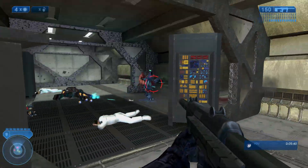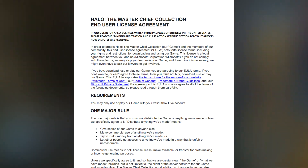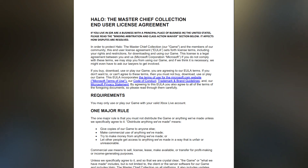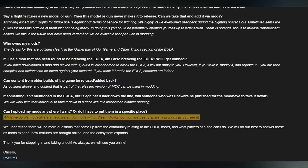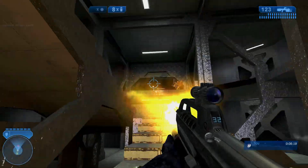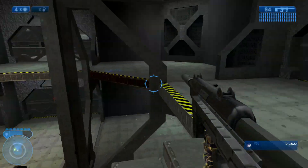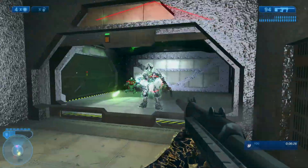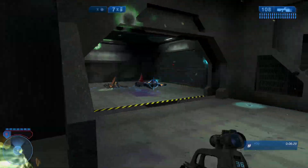Moving on, 343 recently released an End User License Agreement, or EULA, for the Master Chief Collection, which talks about the legal foundations for modding within the MCC. In the Frequently Asked Questions page for the EULA, it even mentions how Steam Workshop integration will be coming to the MCC at some point, which is a huge plus. However, myself and others in the modding community feel there are way too many gray areas within the EULA and this FAQ page that need to be addressed as soon as possible.